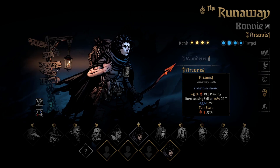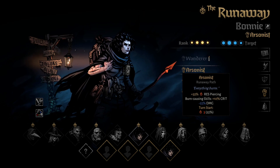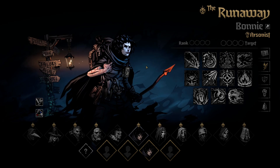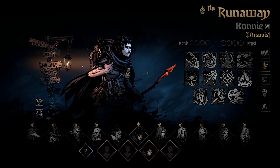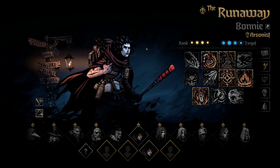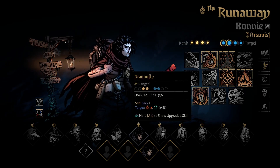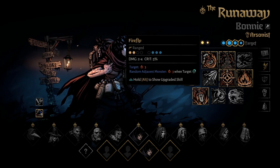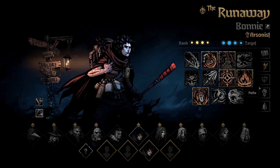The first subclass for the Runaway is Arsonist. Arsonist has a higher chance to burn enemies with her skills; in return she deals less damage. The strongest build on an Arsonist opens from position 2: you apply Dragonfly on enemies, then apply Control Burn, and after that you start bombarding with Firefly — non-stop burn with all three of these skills.